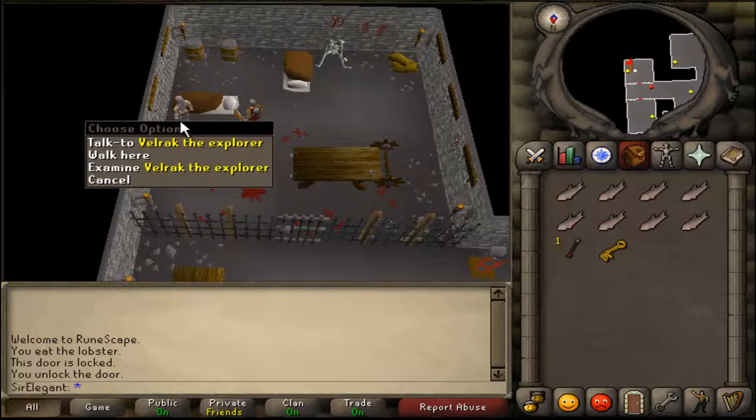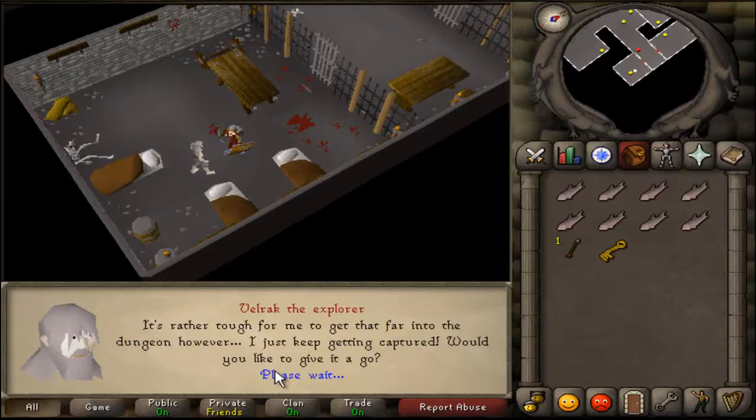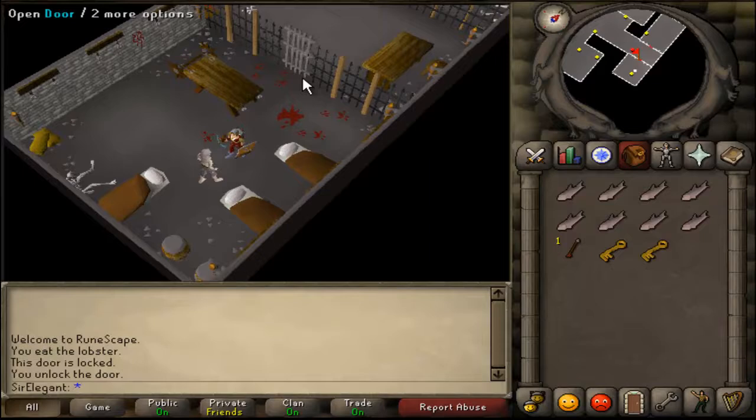And I'll talk to Velrak, and ask if you will get a reward. And now we got the dusty key.